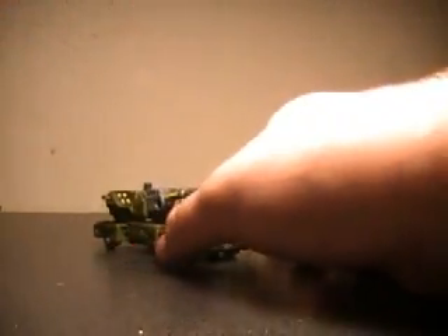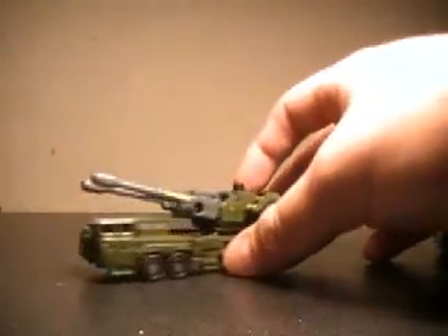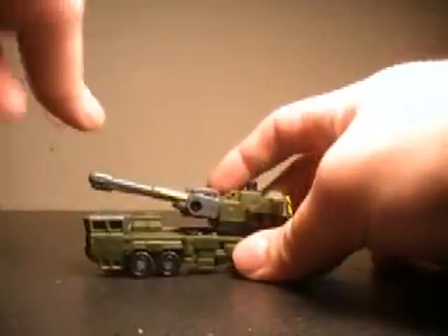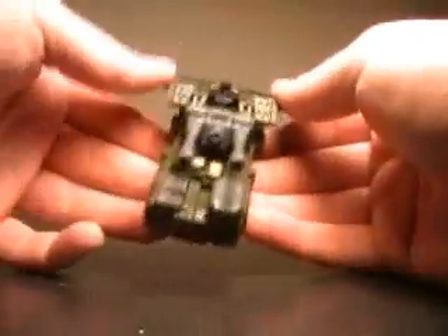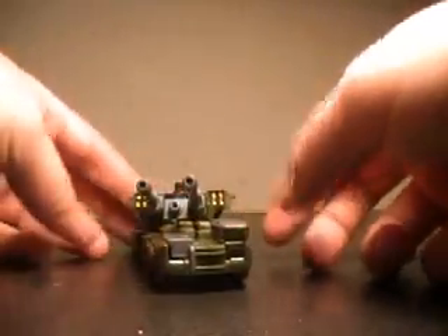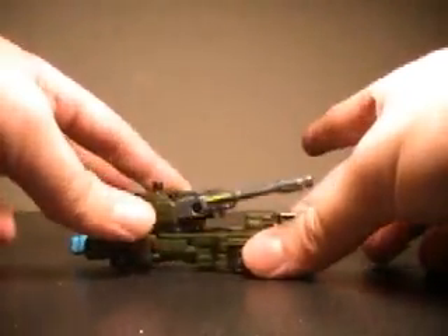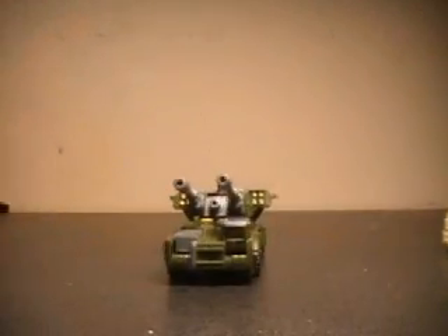And last but certainly not least, Bomb Shock in his vehicle mode. Very simple transformation and a very nice-looking robot. You've got the two elevating cannons, and what look to be missile launchers on the side, although they actually don't launch. You can see his inner workings down here. Rolls fine, and the turret spins up here. So let's go on to Bomb Shock in his robot mode.